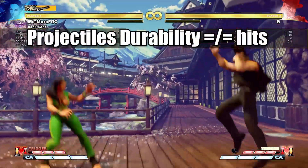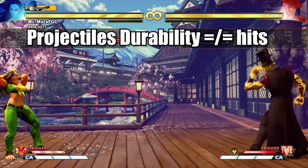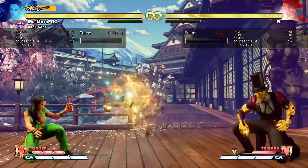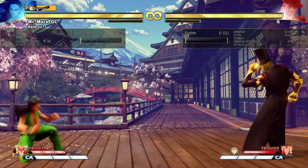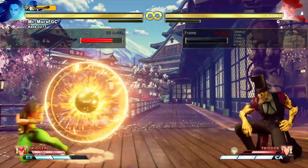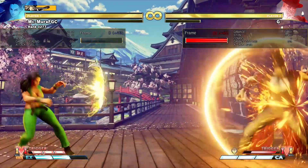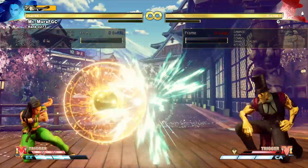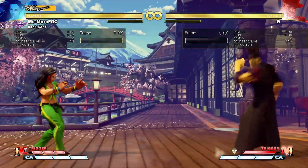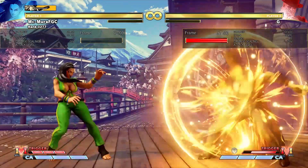For many projectiles in Street Fighter 5, there is a difference between the projectile durability of the move and the actual number of hits the move does. One of the most famous examples is G's V-Skill 1 in V-Trigger 1 — it actually has a large number of fireball durability, meaning it will go through a large number of fireballs, but the attack itself actually only hits once.